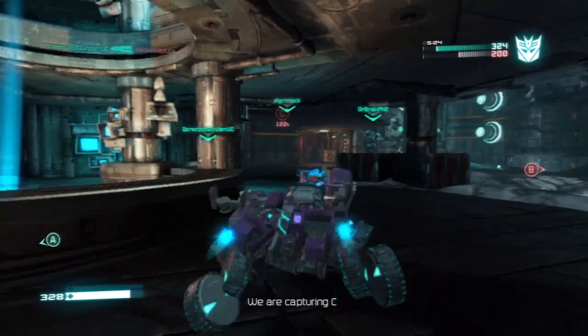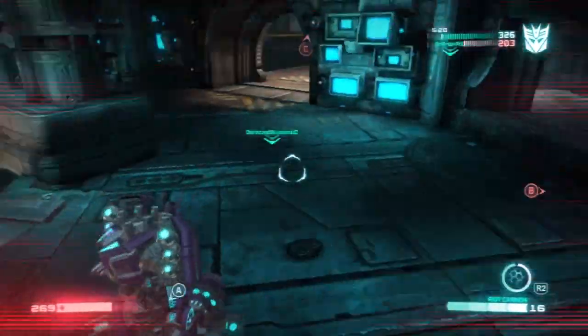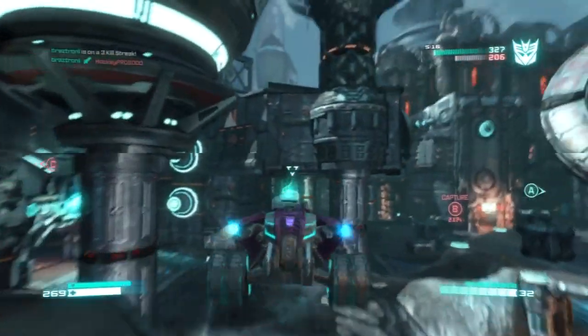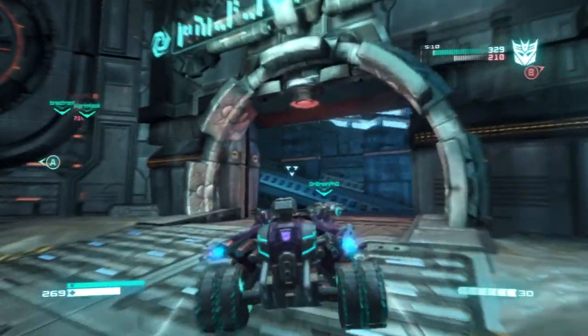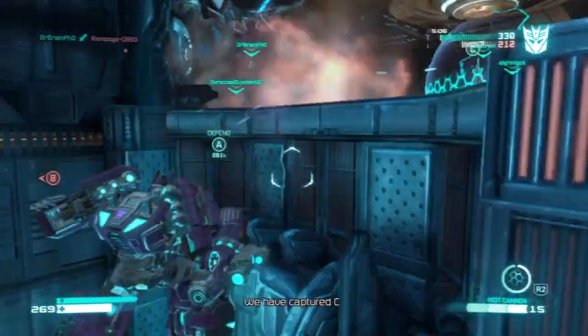I wonder why they chose this map to put in the demo. I wonder what made them think, hey, how about Array? I guess because Array offers you a little bit of everything - wide open area in the middle, you can look up, you can see the sky, it's spaced out, and then the compartments around on the sides.